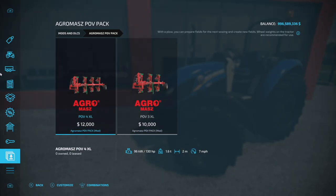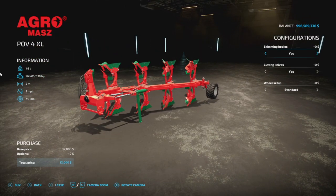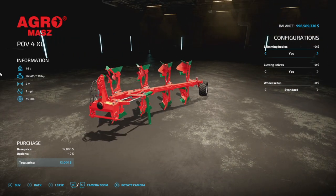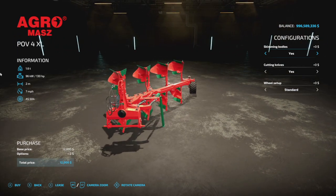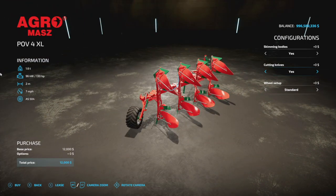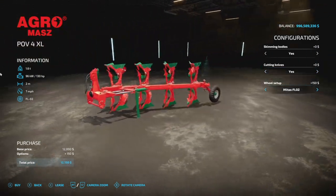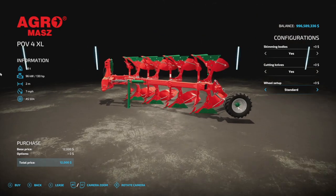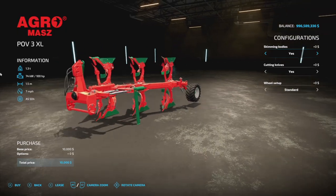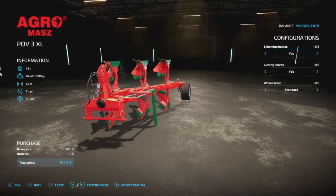From Modern Henry NDF we have their Agro Mass POV pack — two small plows. The first is 1.6 tons, requires 130 horsepower, 2-meter working width at 7 miles per hour, 5 slots. Configurations include skimming bodies yes or no, and cutting knives yes or no. Tire options include Trelleborg standard and BKT, plus a Mitas tire option. The POV 3XL requires slightly less horsepower at 100, has a 1.5-meter working width, otherwise very similar.